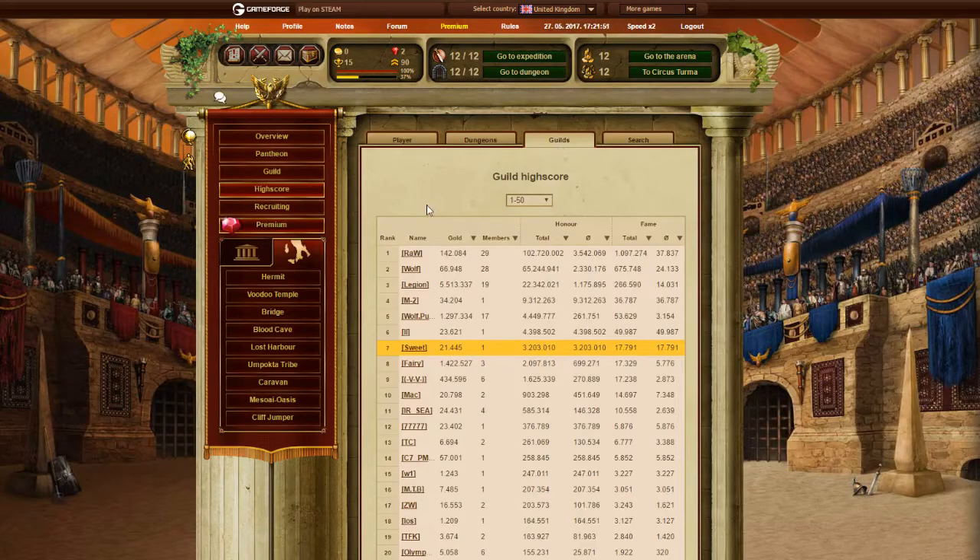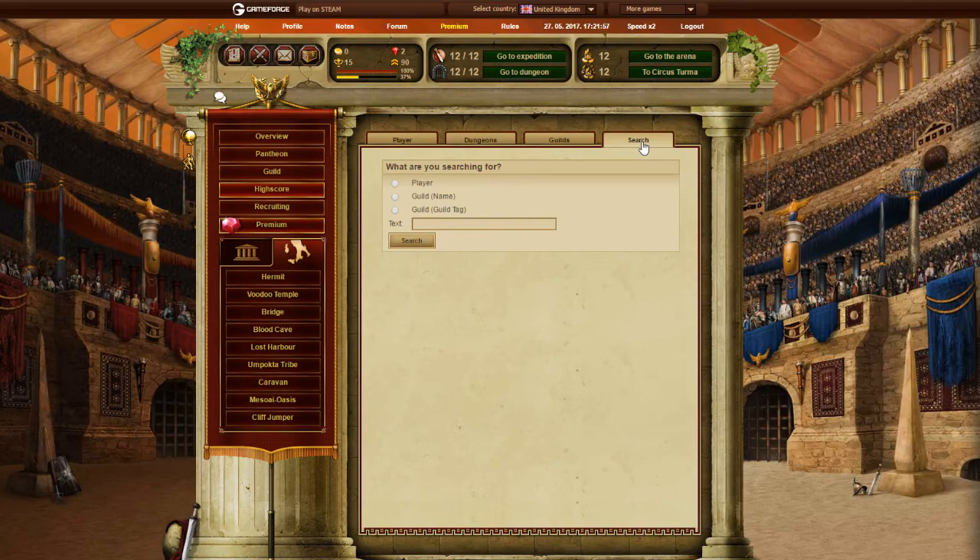There is also Guild Rankings, again ranked by Honor — you can change it however you want. And the last tab here is Search, where you can search for players in Guilds.